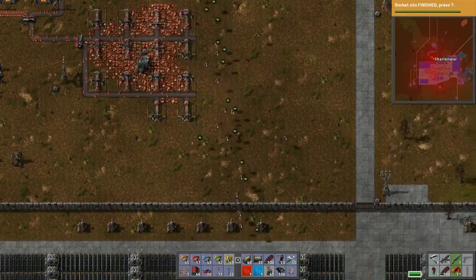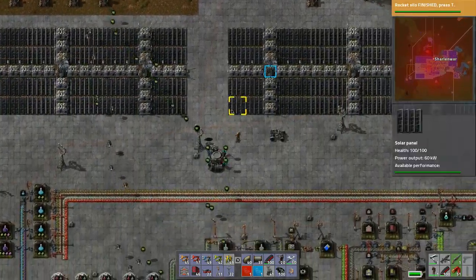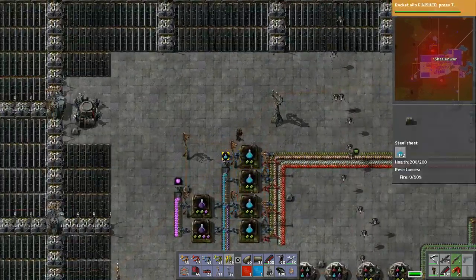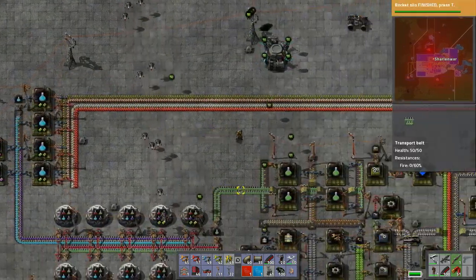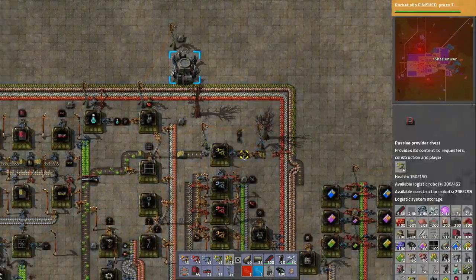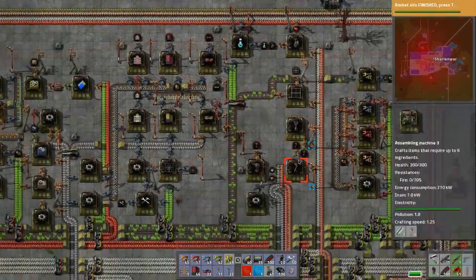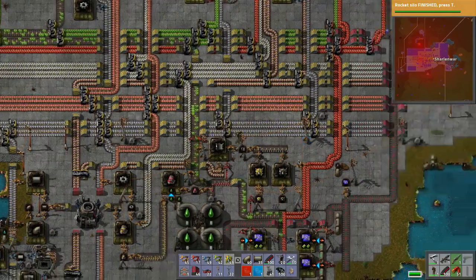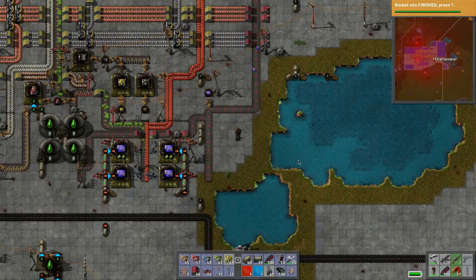That's gonna be consumed in no time, but that's okay. Now we go down here to our main base. We got this guy operating all the time because we want to fill this up with blue science. We use these smart inserters which should back up to here, and then eventually we should fill this up. Once that's full these will all back up and the majority of the circuits will be pushed down in this direction.